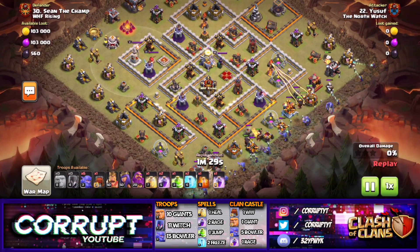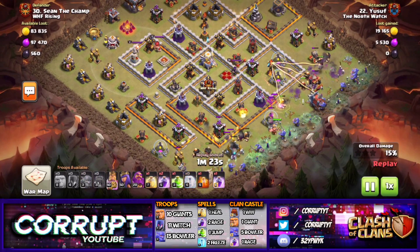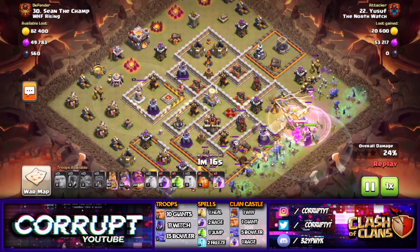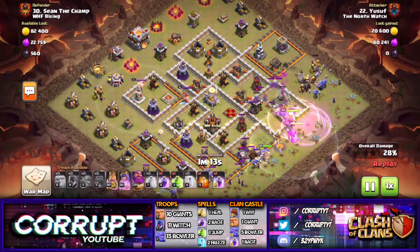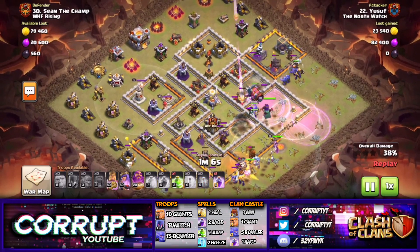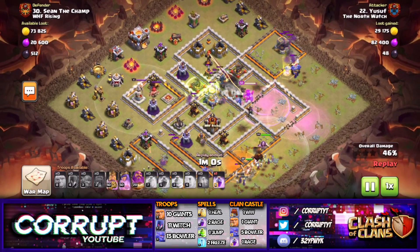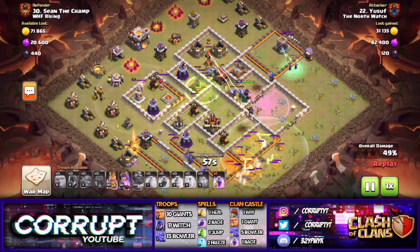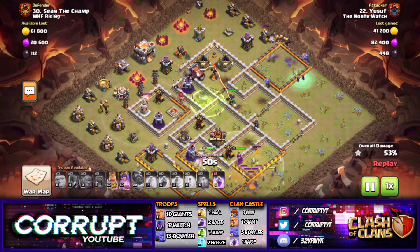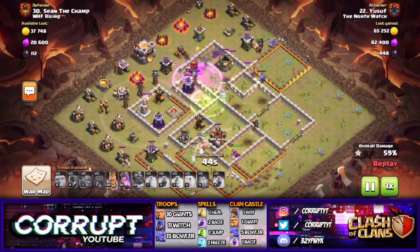We have our Witches and then our Bowlers — this is a typical spam. Two freeze spells are being used in this composition: one was used on the Eagle to delay, and one on the Multi-Inferno to reduce damage. We've also got a heal and two or three rages. One heal specifically heals up Bowlers; the rage spells push the Bowlers through the base. We've also got a Jump, which is useful to get them right through. We can also use a Quad Quake, which gives a lot more value since it can open up more.